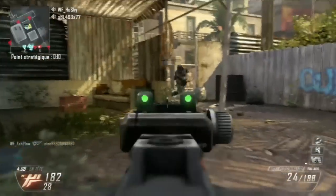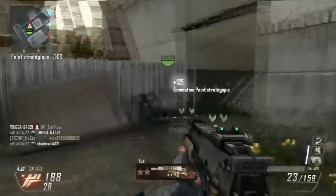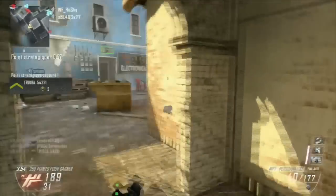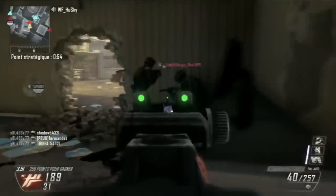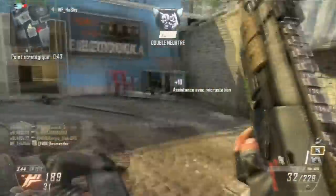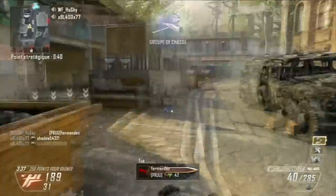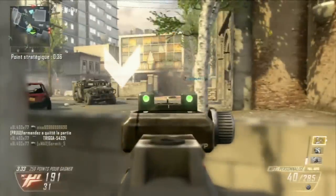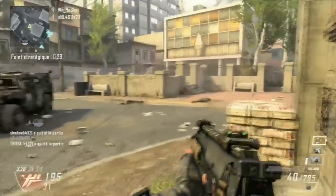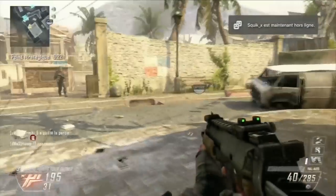En atout 3, je vous conseille Dextérité — c'est vous qui choisissez, mais je vous le conseille. Dextérité, pourquoi ? Si vous jouez avec la MP7, donc une mitraillette, Dextérité vous aidera lorsque vous allez rusher une zone : vous allez viser beaucoup plus rapidement et passer en visée plus vite que l'ennemi, ce qui fait souvent la différence. Bien sûr, pour tout ce qui est Betty ou grenade tactique, vous pouvez aussi choisir entre ingénieur ou masque tactique, ce sont deux très bons atouts. Mais moi je préfère Dextérité parce que je cours beaucoup et viser plus rapidement fait vraiment la différence dans le gameplay.